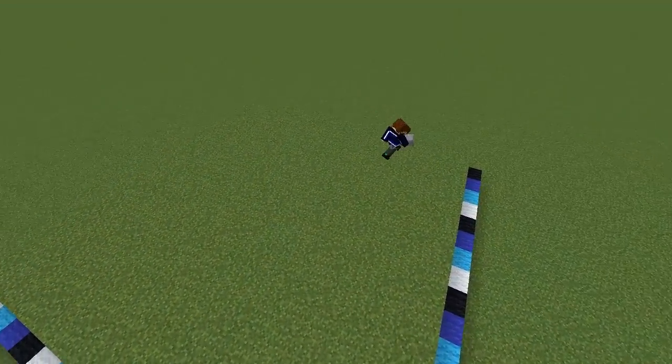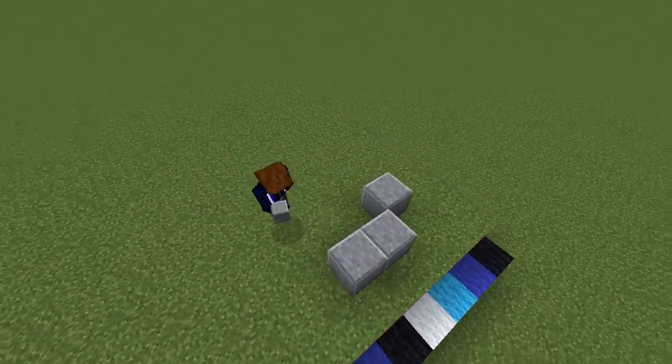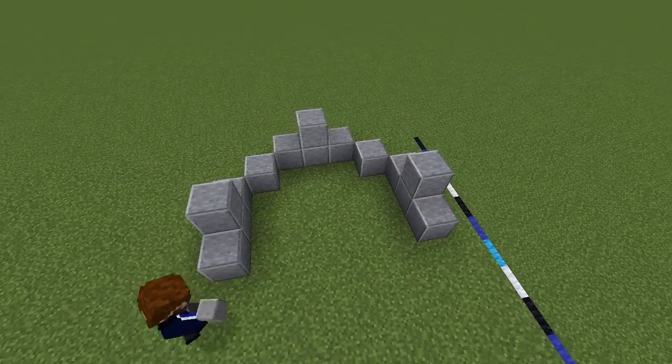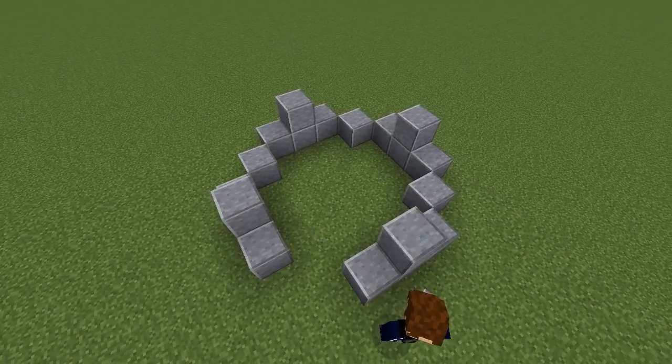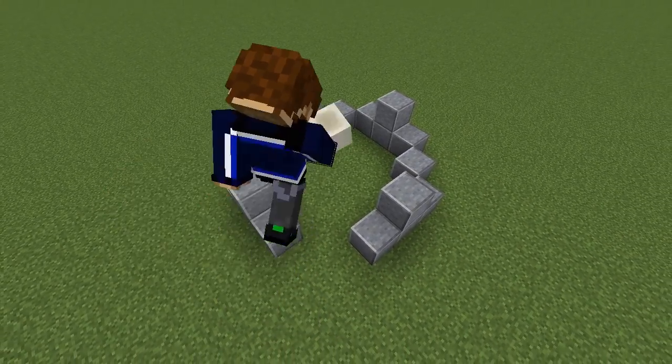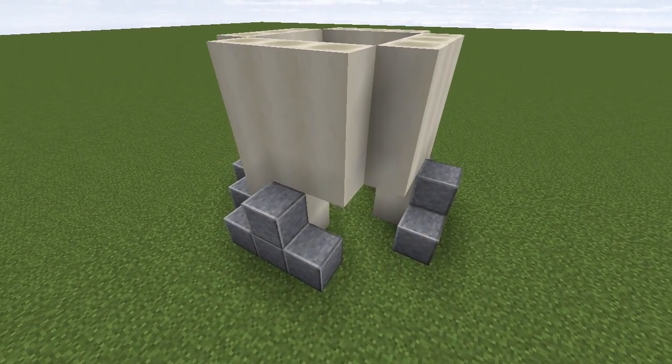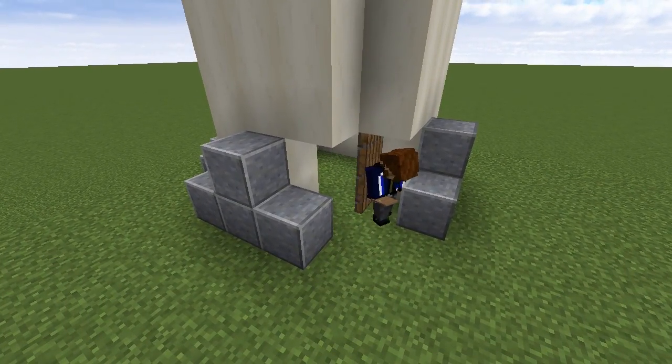Start one block from the edges of your chunk and build a circle out of polished andesite, three blocks straight and then a corner block, so you've got a circle five blocks across the middle. Leave this corner open for an entrance. Fill in the inside circle with walls made of bone blocks five blocks tall, then carve out this opening and add a spruce double door on the corner.